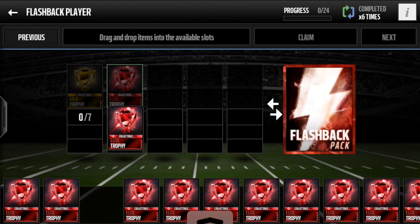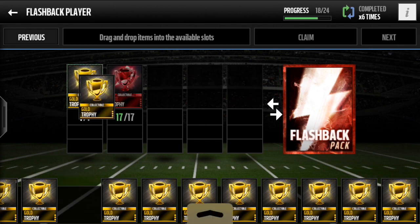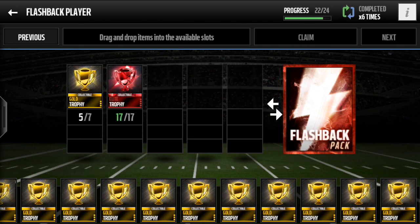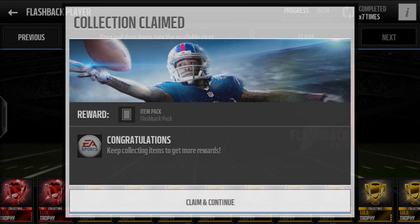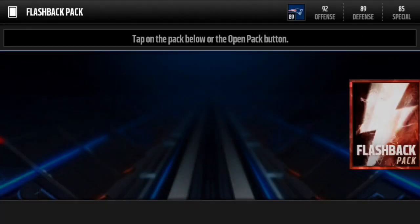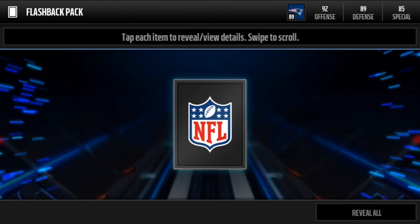On to the next flashback set — 17 elite trophies, which is a lot. Last season you couldn't get flashback packs in a set; you could only get them by buying with Madden Cash. So it's really nice that they've added this as another set you can complete — I do like it. Let's see who we're going to get in our second pack.